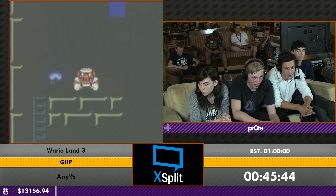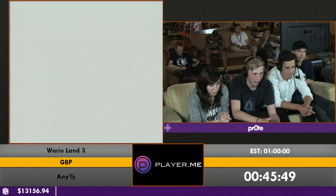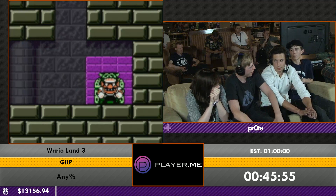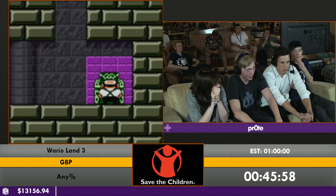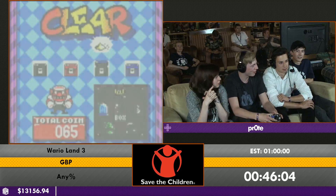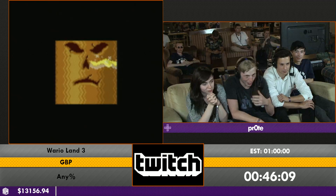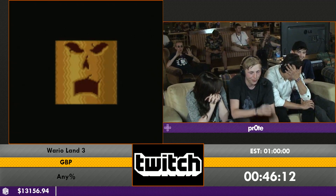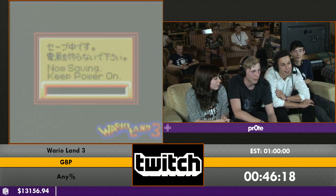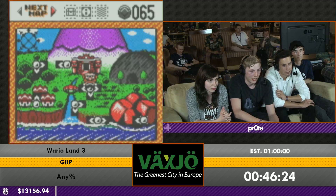Flicking switches to make red blocks appear and disappear. Now heading off to the final level with the spider skip. This is the last boss before the final boss — you get the last music box from fighting or skipping the spider. The skip saves 45 seconds and is super precise, so we're going for it.